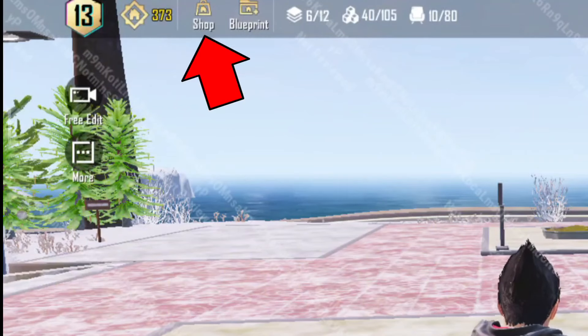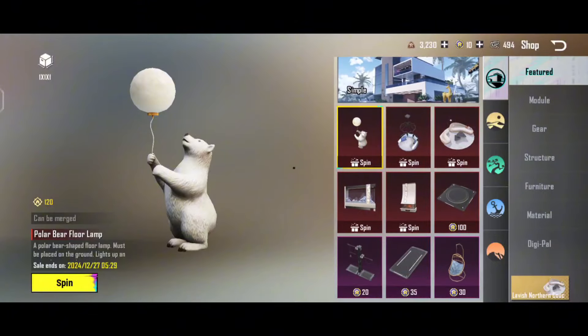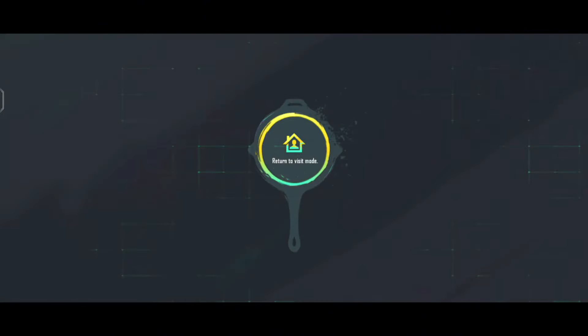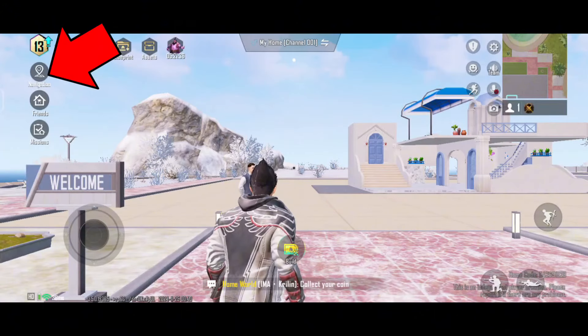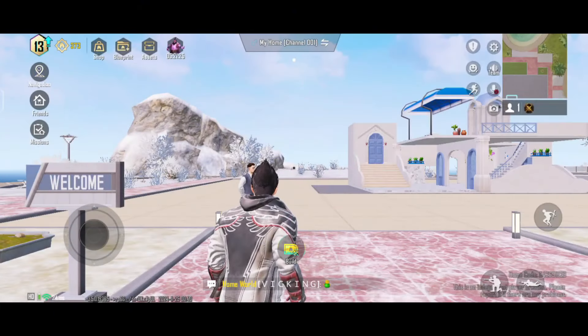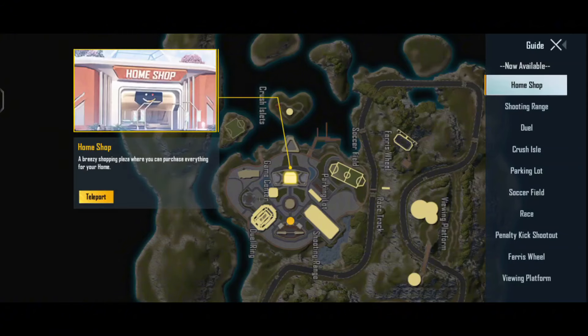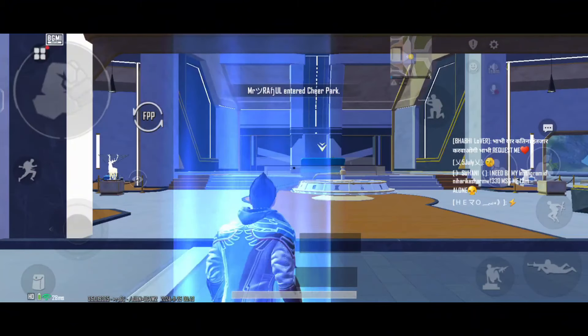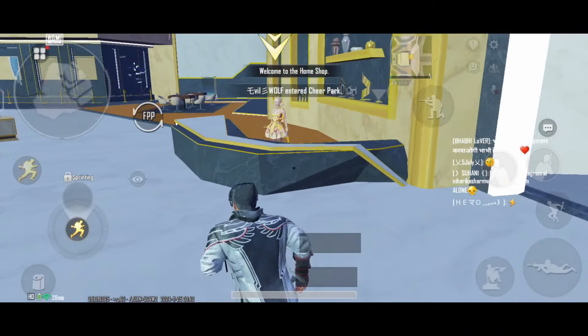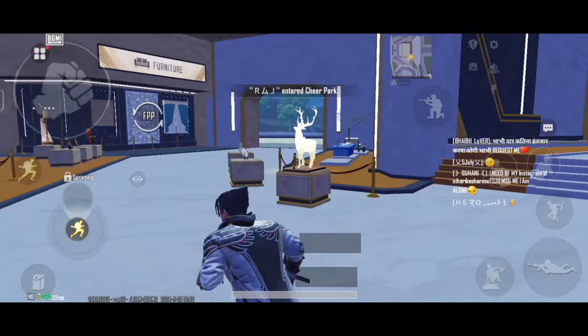We have a shop. We can get into the shop — we can also see the shop here. In the creation mode, we have a home entry. Click on the navigation menu. We have friends list and we have a chat. Here we have a cheer park. Click on the map. Click on the home shop. Click on the teleport shop — so we're going to get to the shop and go to a shopping center.